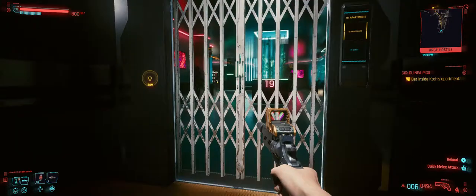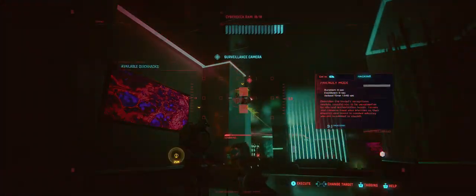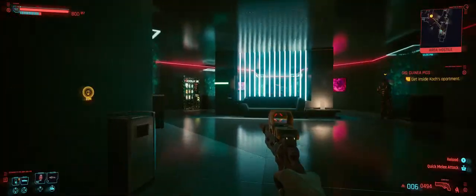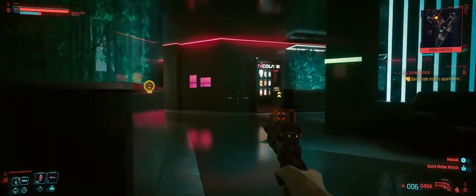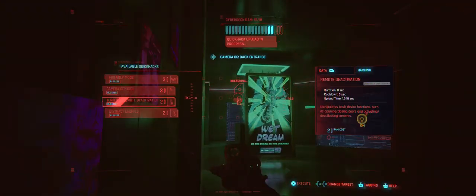This is a forever elevator ride — that gate bugs out sometimes. Make sure we get this camera. Watch out for that guy over there; he will turn back around eventually. When we come around this corner, you've got to get this camera — it's a little sneaky one.